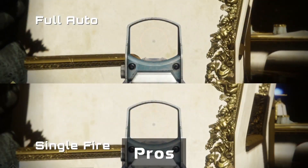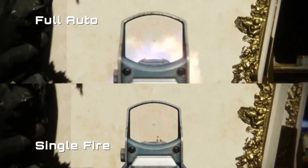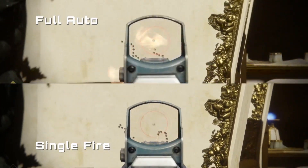Achieving maximum time to kill is slightly easier with this perk, as you will not have to worry about not pulling the trigger fast enough or choking the gun by pulling it too quickly. Some users may also find shooting in full-auto to be easier for tracking targets.